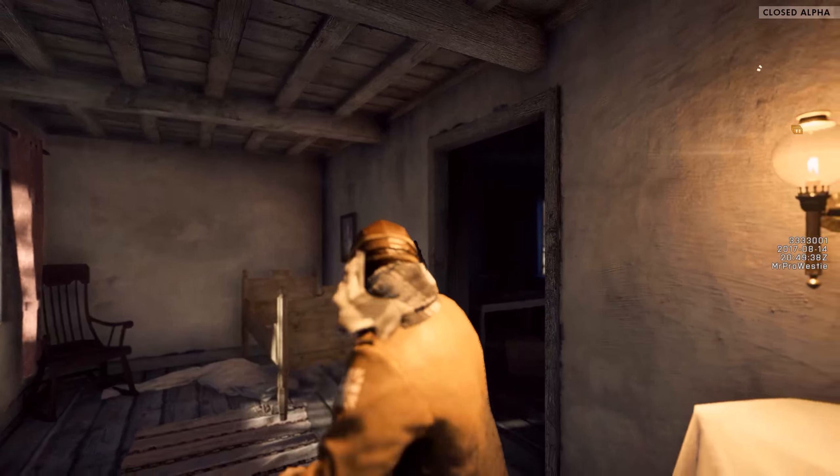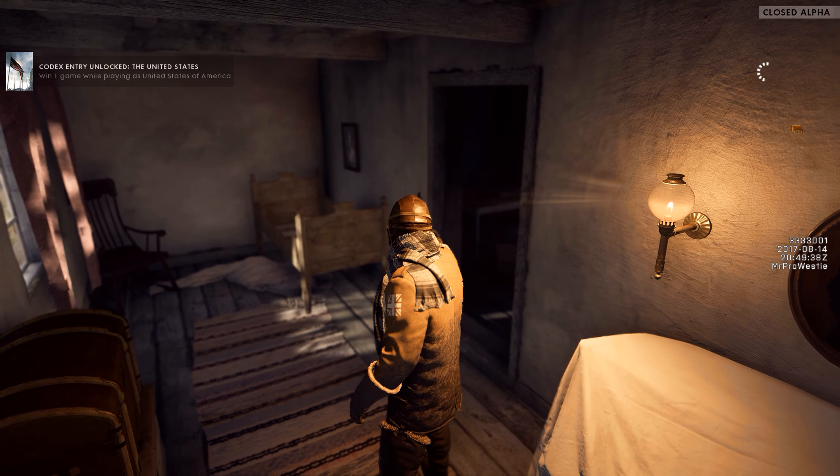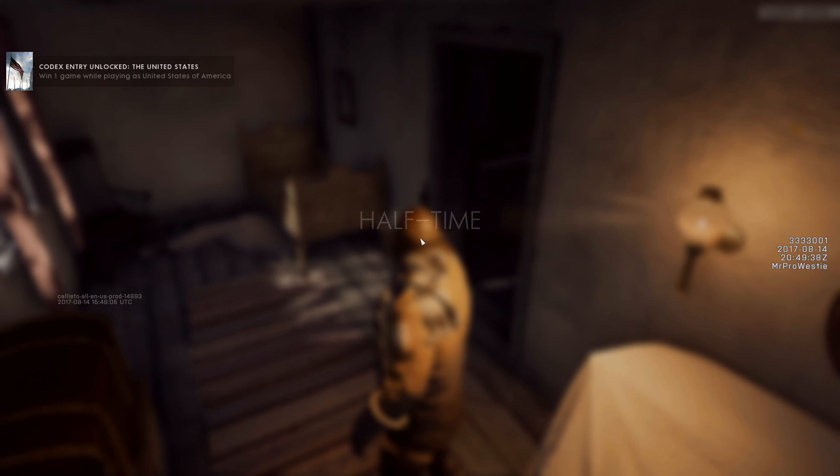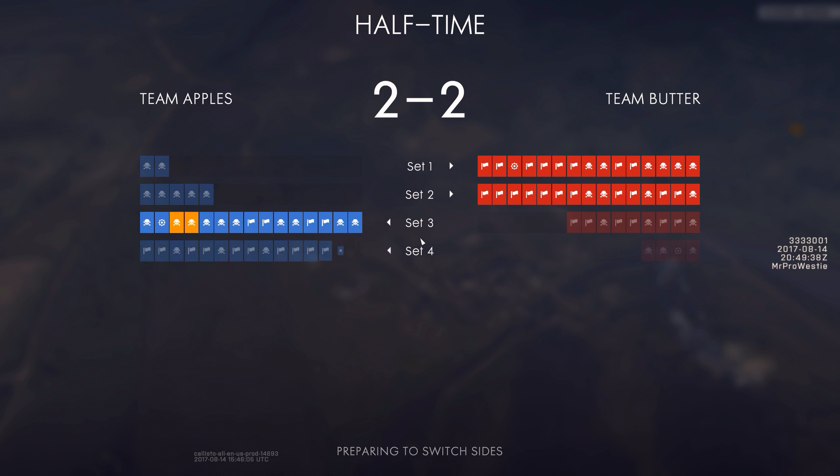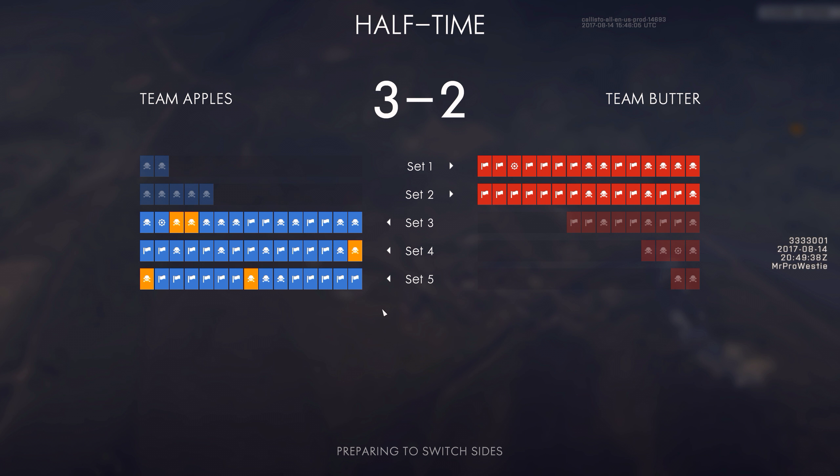After 10 sets have been played, half-time occurs and the teams switch sides. As each set is won or lost, progression towards the 15 tickets needed to win a set is reset and each team starts from 0 tickets again.